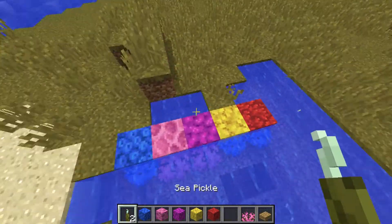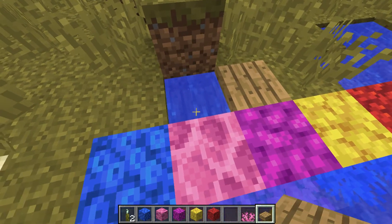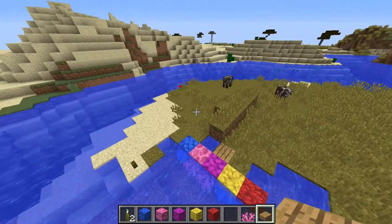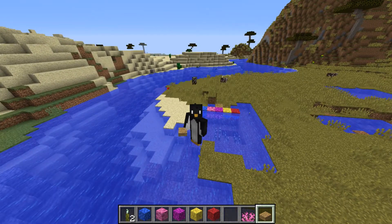And also a small change: let's say we place a slab there. Previously if you broke the slab, the water would disappear. But not anymore. That's a nice feature as well. And that was every single feature in this snapshot.